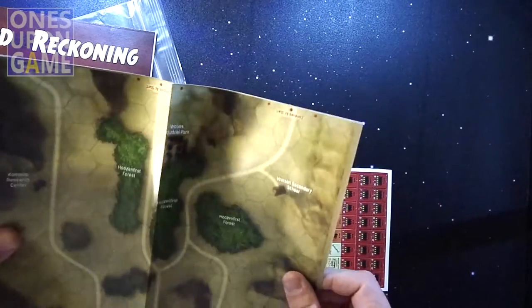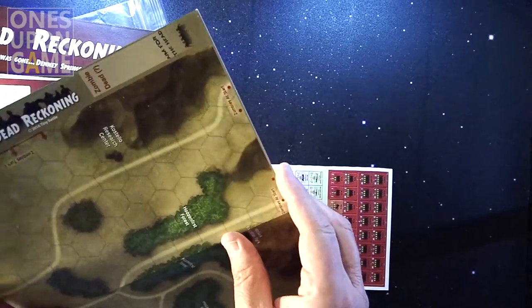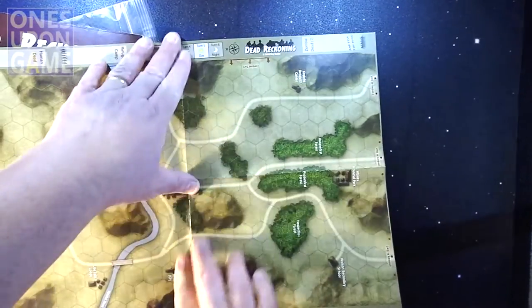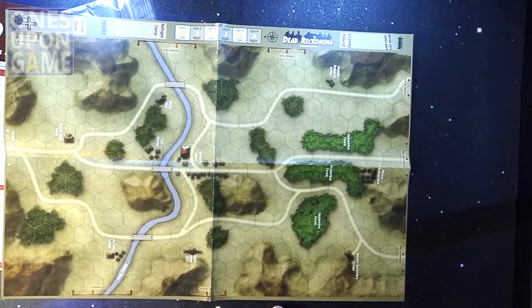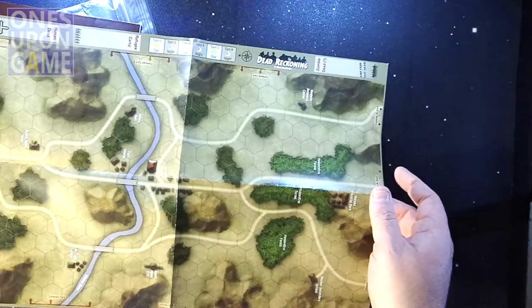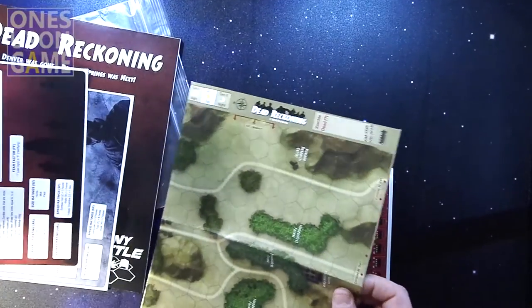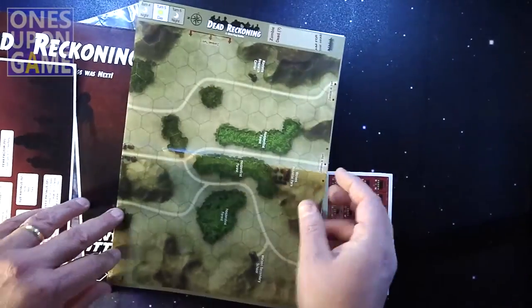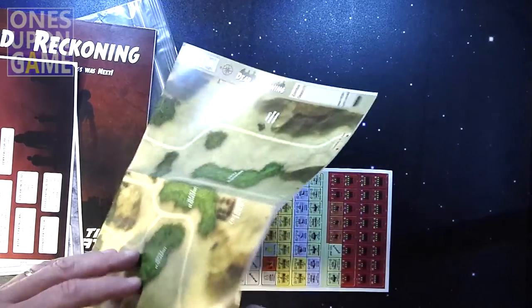Got our map here. One of the problems with Tiny Battle games has been that the maps or hexes have been too small. This one looks about their standard size — listed as 11 by 17, though it's actually a little bit larger than that, more like 12 by 17, which is probably why they folded it in fourths.